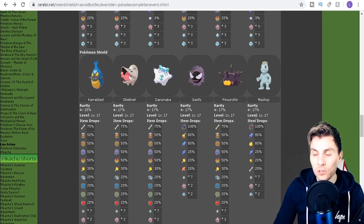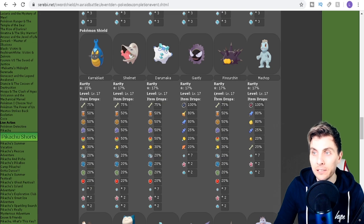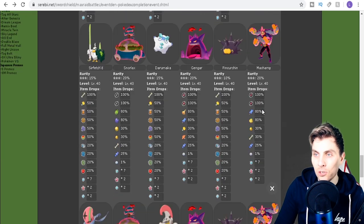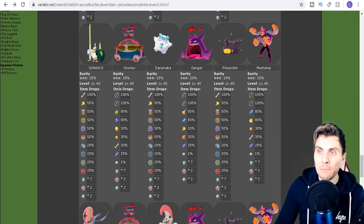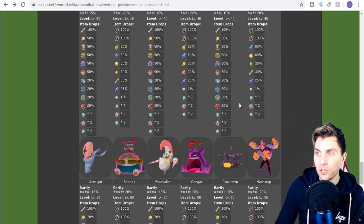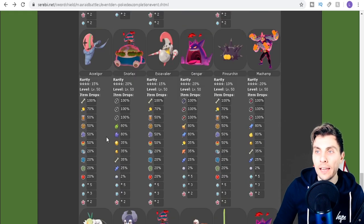Moving on to Shield exclusives — players with Shield can get Clobbopus, Shelmet, Darumaka, Gastly, and Pincurchin at one-star. Two-star has Far'fetched, Snorlax, Darumaka, Haunter, Pincurchin, and Machoke. Three-star has Far'fetched — which was only exclusive to Sword — so you'll have access to that now, plus Snorlax, Darumaka, GMax Gengar, Pincurchin, and GMax Machamp. The GMax Pokémon are staying, which is good.